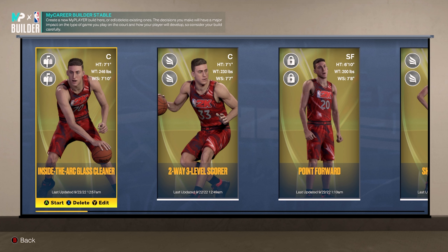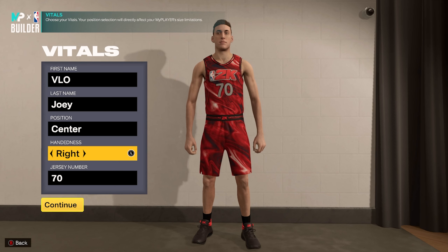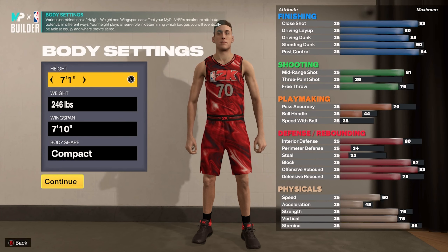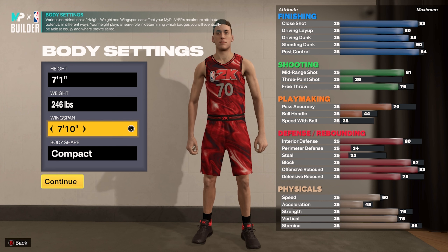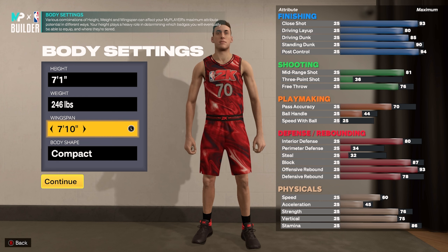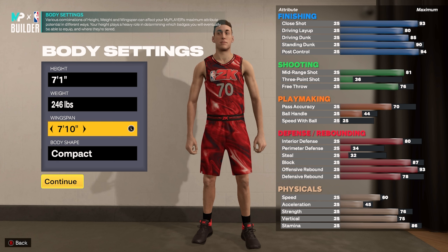We're going to start with this inside big right here — this is definitely a build that reminds me of Kareem Abdul-Jabbar. Position is center, handedness and jersey number don't matter, height is seven foot one, weight 246, wingspan seven foot ten. I went seven foot ten because it gives us a big enough wingspan for really good contests but still has that 81 mid-range, which gets us Mini Magician on Hall of Fame so we can shoot some really good post fades. This is definitely a post scorer type of build that can still knock down mid-range shots.